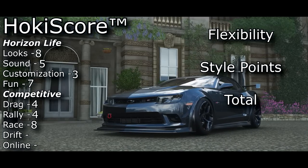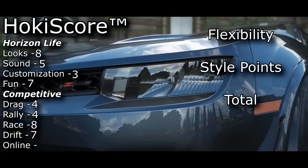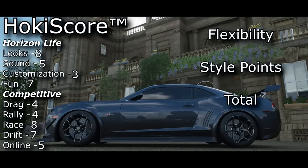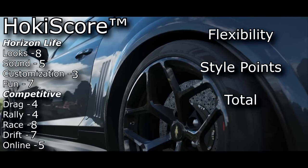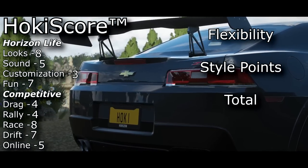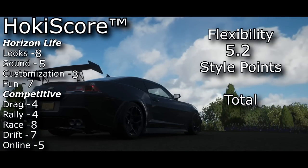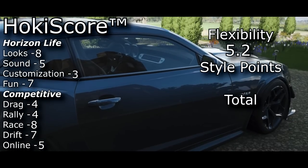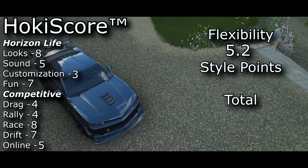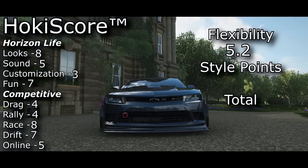For the drift score I'm giving the car a seven — it was actually a very good drift car, held angle very well, but the weight hurt it from getting higher. For the online score the Camaro gets a five; there's a lot of potential for a good rivals car because it's so fast if you can control it, but online adventure is really going to be a struggle with this car being rear-wheel drive and just hard to drive in general. Moving to the flexibility score, we're looking at a 5.2, which I think is pretty good. There's not much customization, but as far as different racing disciplines go, it really isn't bad at anything — okay at drag, surprisingly decent at rally, very good at racing, and pretty good at drifting as well.